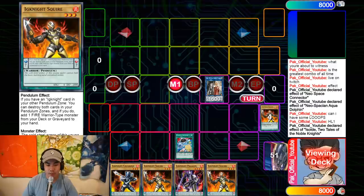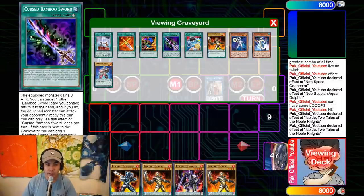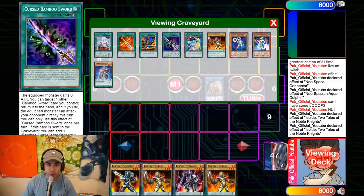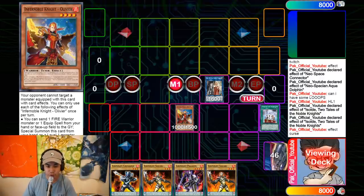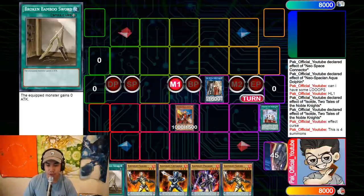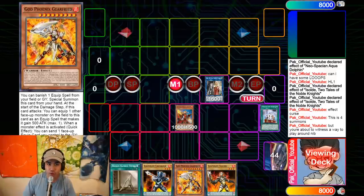From A-Sold you're gonna mill four cards: Curse Bamboo Sword, Smoke Grenade of the Thief — I call it Papa Smoke — the Phoenix Blade, and Durandal. Curse Bamboo Sword, when sent to the graveyard, lets you add a Bamboo Sword. This is how you play around Nibiru. Keep in mind this is all four summons so far — Neospace Conductor, Dolphin, A-Sold as the third, and Olivier as the fourth. Then Bamboo triggers to add us the Broken Bamboo Sword.